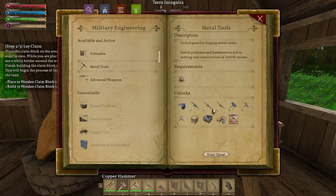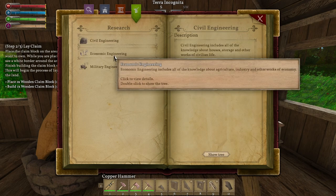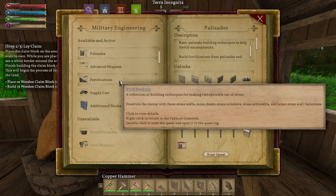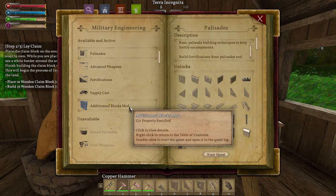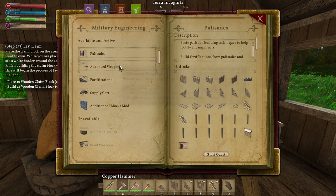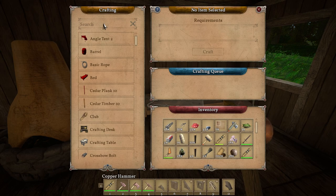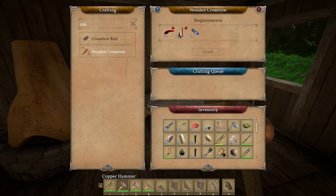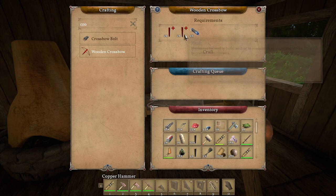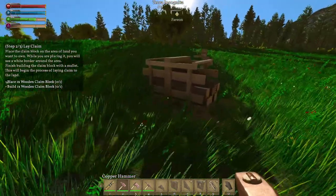That is so loud. I don't know how to turn that down. Now we got it. Some of this stuff is just making what we already made — so it just advances this additional blocks mod. That has its own knowledge. Round Palisades and Steel Weapons. Palisades — yeah. Advanced weapons — iron crossbow. Can we make a crossbow? We need some timbers or planks. Planks and timbers — we've got the metal parts.